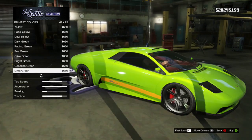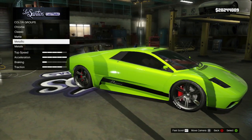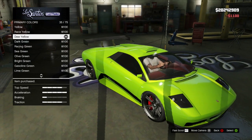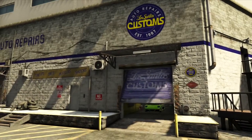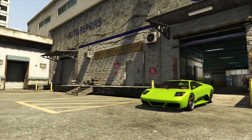For the wheel type I've used the GT Chrome, which is listed under the high-end tyres, and for the wheel colour I've used black. Obviously you're going to want to max out your bulletproof tyres, and I've also added the custom tyres so that you get that nice little branding on the side of the tyre just to help convey this as a racing car.